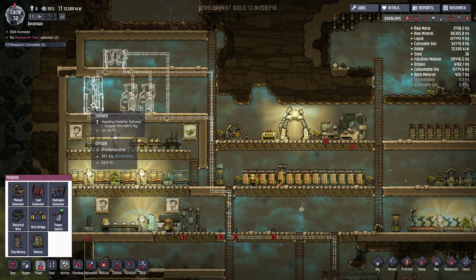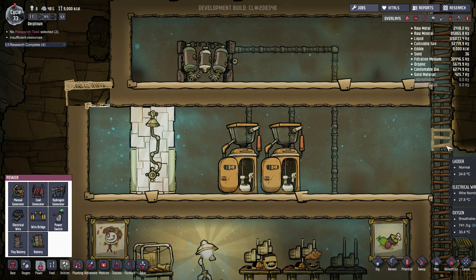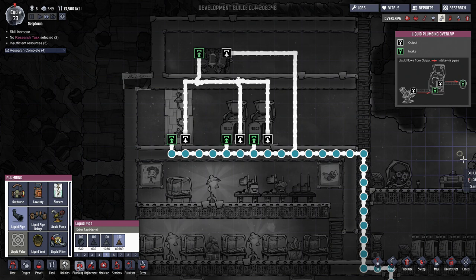We now have an essentially closed loop with one input. Let's get all this built by our duplicants, and when we turn the system on we'll be able to pump water in and get everything operational. Once the bathroom facilities are built it's just a matter of pumping water in so they can use the lavatories and shower. The shower is what duplicants tend to use most often — they each want to take a shower each day, which produces more contaminated water. Once you have water in the system the duplicants will automatically know these facilities are available and will come up to use them.